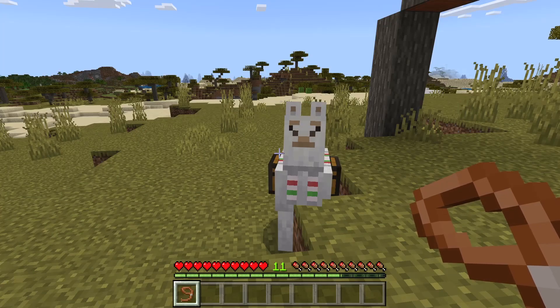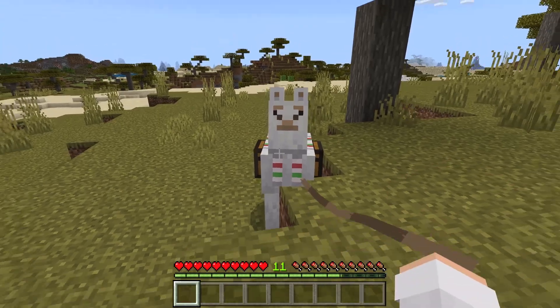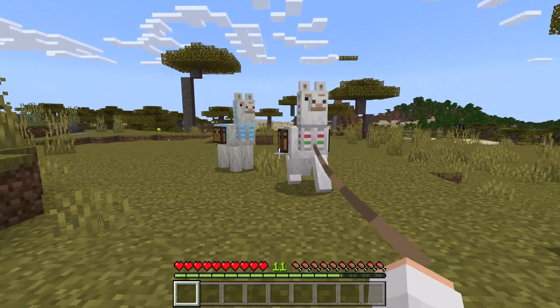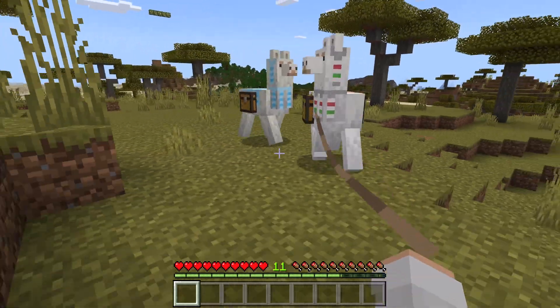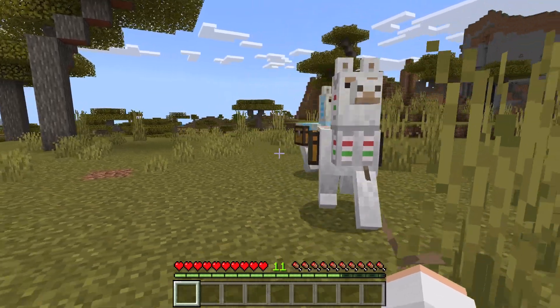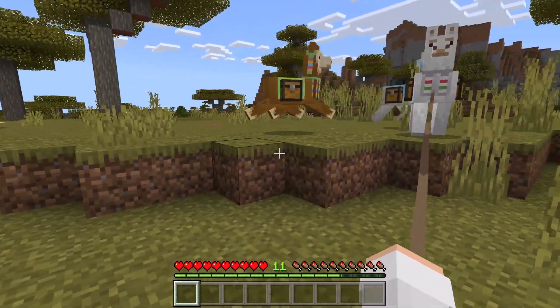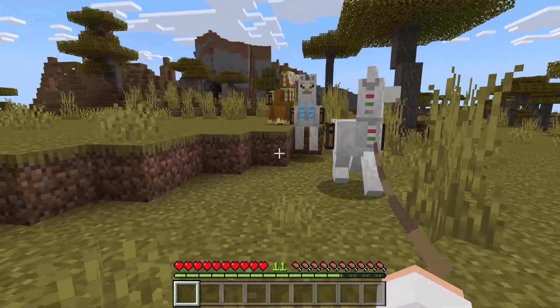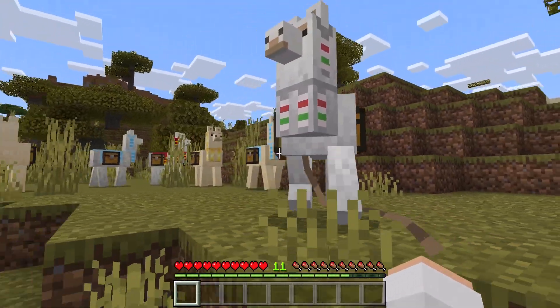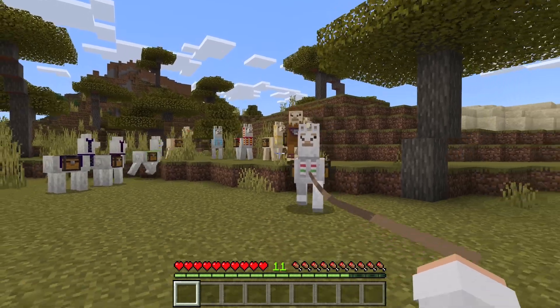You can control a llama by attaching a lead to it. Whenever you're controlling a tamed llama with a lead, other tamed llamas nearby will follow it. This can be useful if you want to transport a lot of items. A maximum of 9 tamed llamas can follow the one you are controlling.